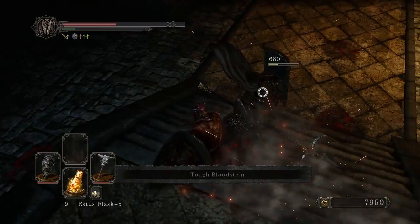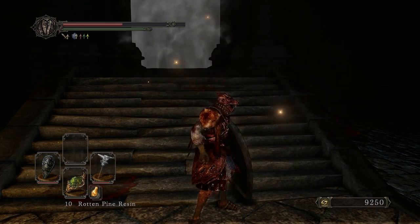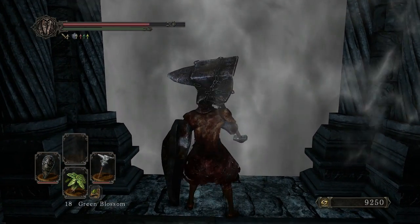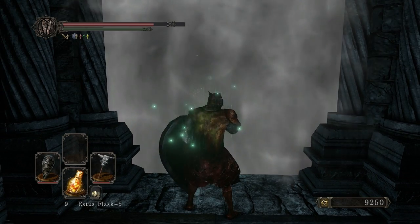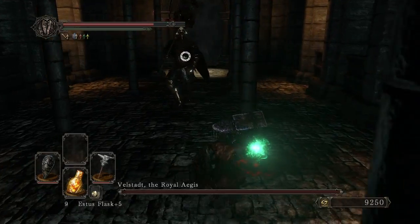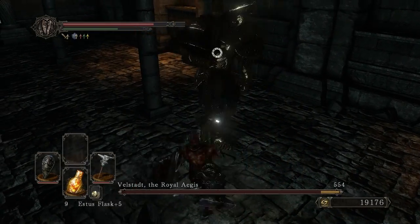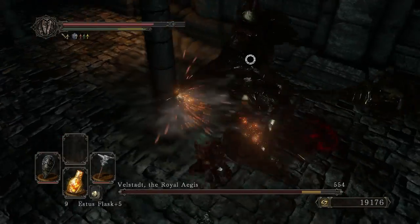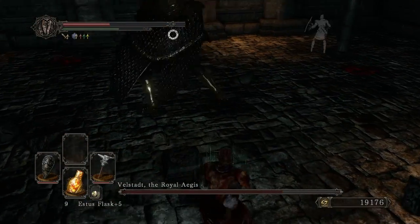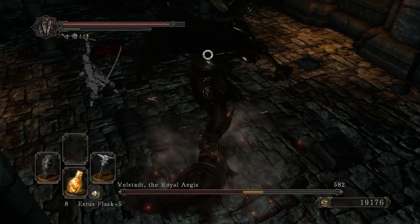Bit off more than I can chew there. Let's get our regen on. Should probably use a green blossom, just to help me out a little bit. Alright, take two. The heavy attack does a little bit more damage. That was asking for it.